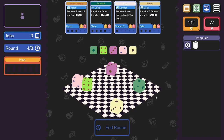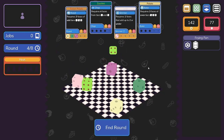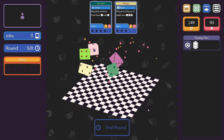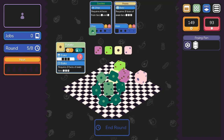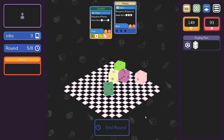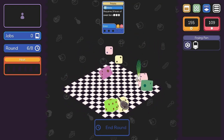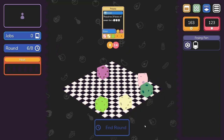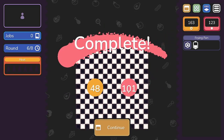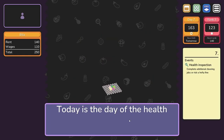Requires four from one and two — no. Requires one that equals two — maybe. Requires three odds — yes! We can do this and we can do that. Bang. We're making a little bit of money but nowhere near paying $250. Requires four from one and two — I can do that. Bang. Frying pan me — come on. Yeah, three evens. We made use of the frying pan, baby! We're getting a lot of reputation. We started making a little bit of money but there's no way we're going over that. Complete additional cleaning jobs or risk a hefty fee — today is a health inspection day.